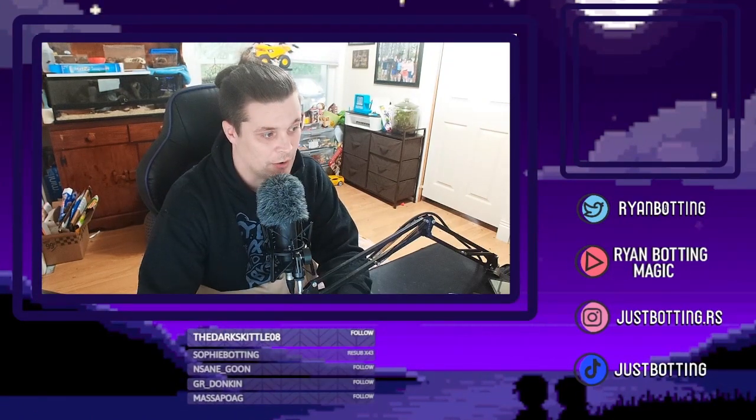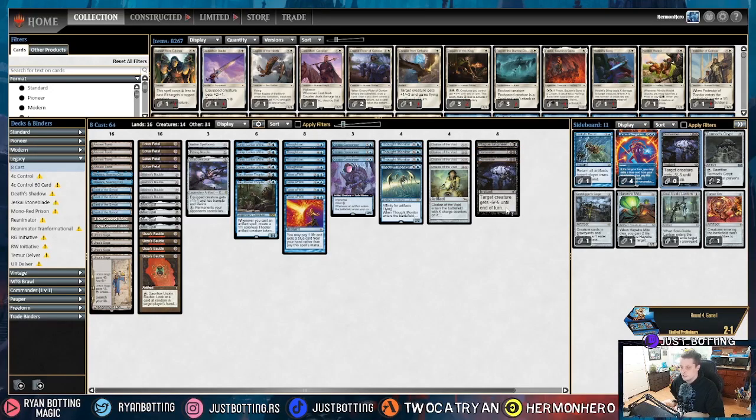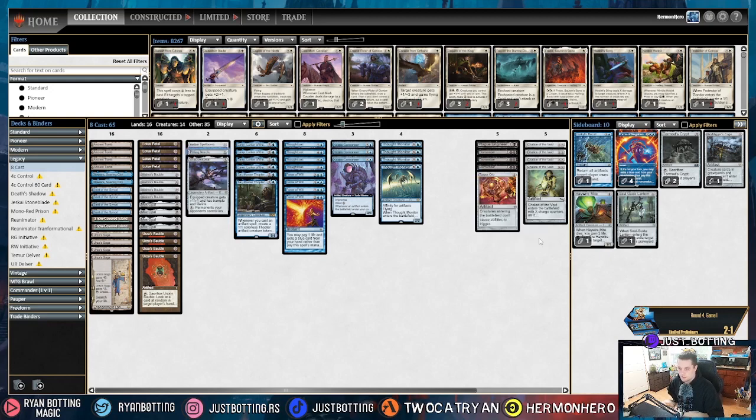And now we're patching — we're on the last deck! Against Death and Taxes, we're bringing in Dismember — again, they're a creature deck and dealing with the creatures is important. And then Torpor Orb — most of the cards in their deck have enters-the-battlefield effects, so being able to turn that off really turns off a lot of the power of their deck. We're going to be bringing out Chalice of the Void — there are very few one-mana spells we really care about in the deck, and they're often a Yorion deck so those cards are even fewer and farther between. And then we're bringing out Pithing Needle — there's not a lot of things we can name that we really care about. So that's how I sideboard against Death and Taxes.